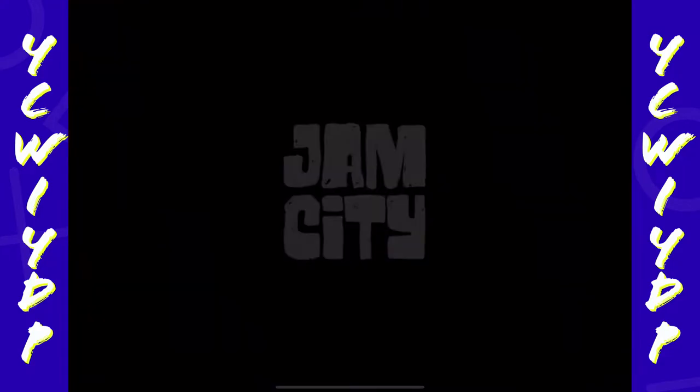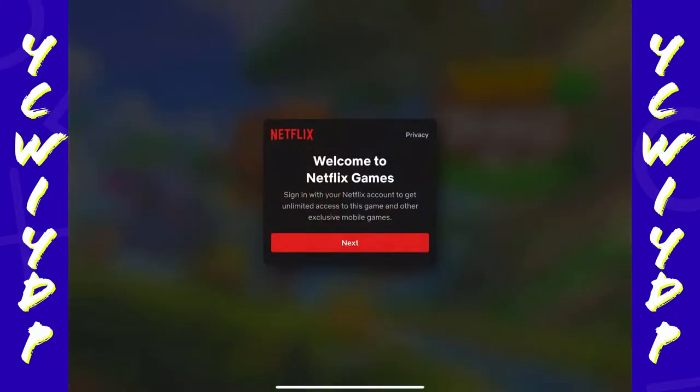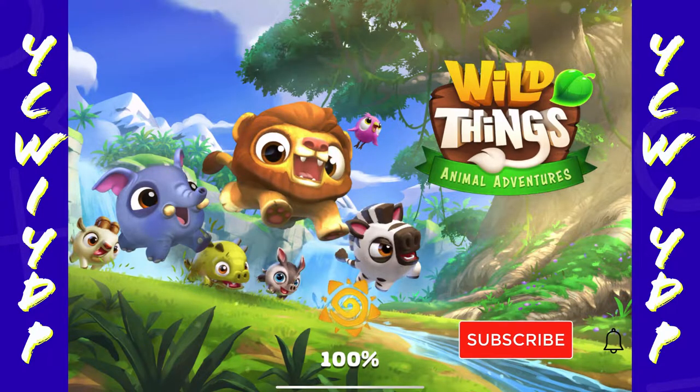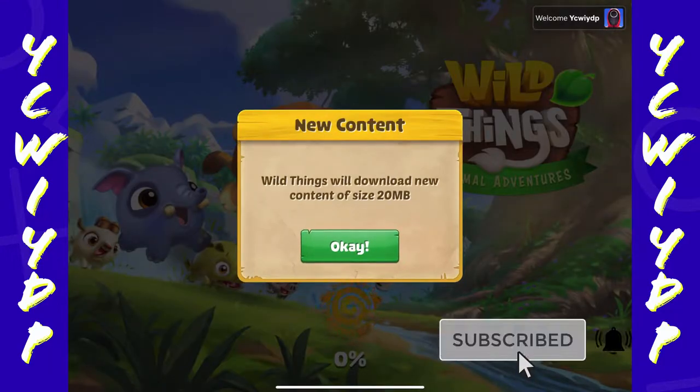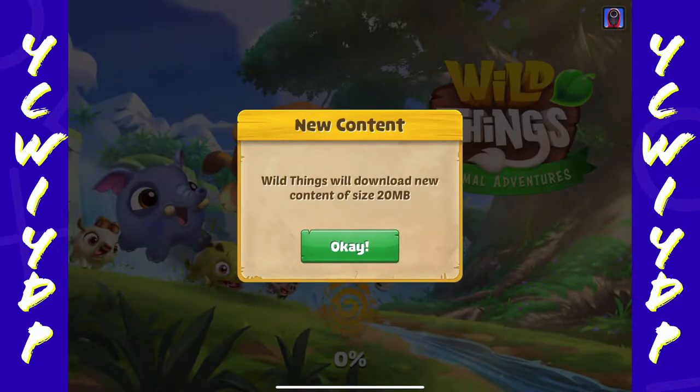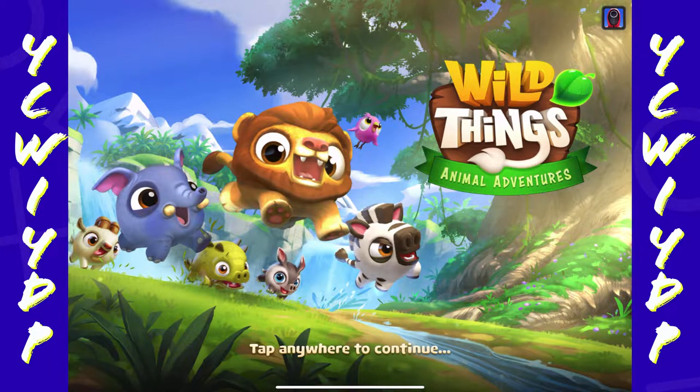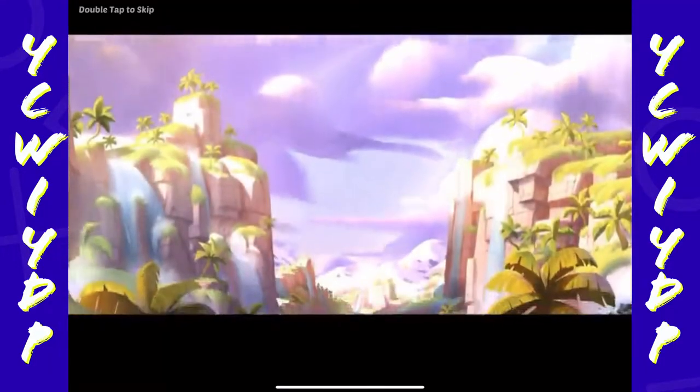Hey guys, DC here and this is my first gameplay of Wild Things Animal Adventures for Netflix games. I'm getting to my account here — I have to download the game, it looks like. Not a big game. Again, this is on Netflix games. I'm on my iPad Pro here, third generation, tapping anywhere to continue.